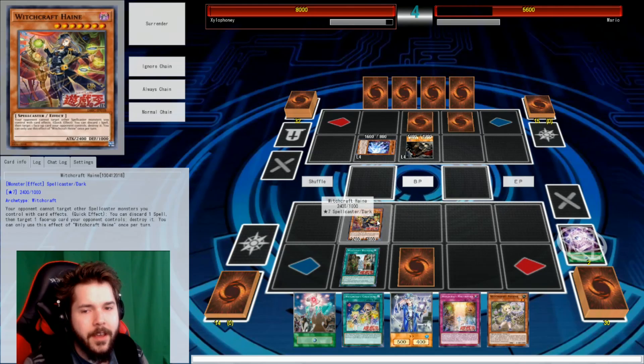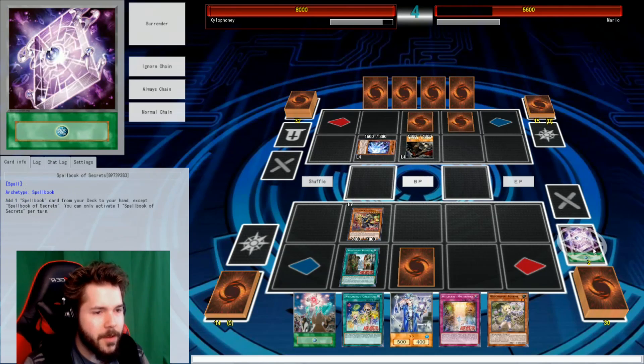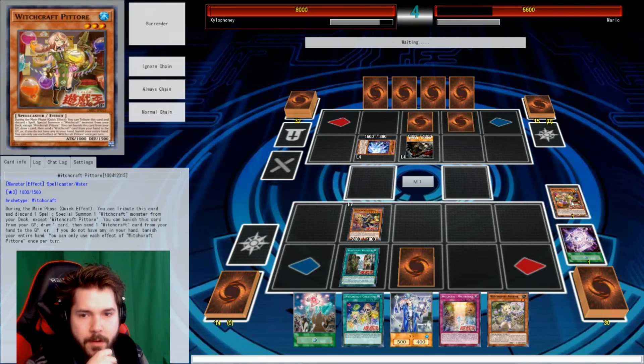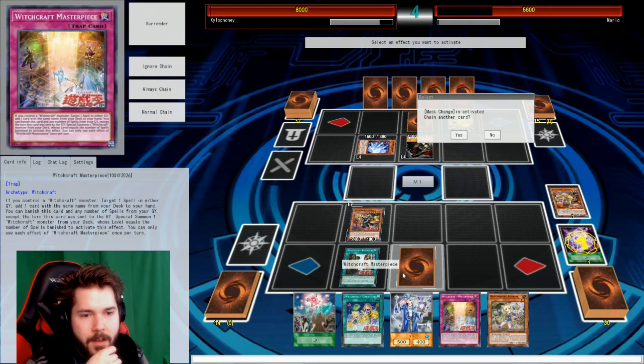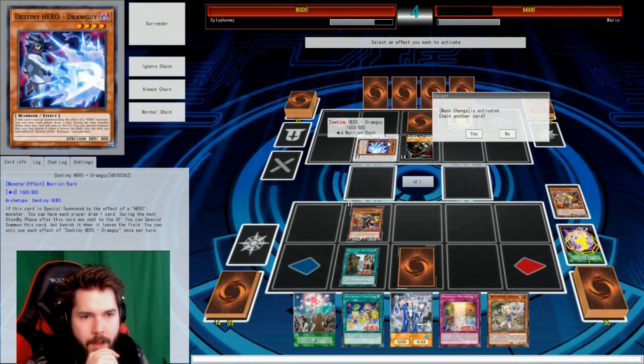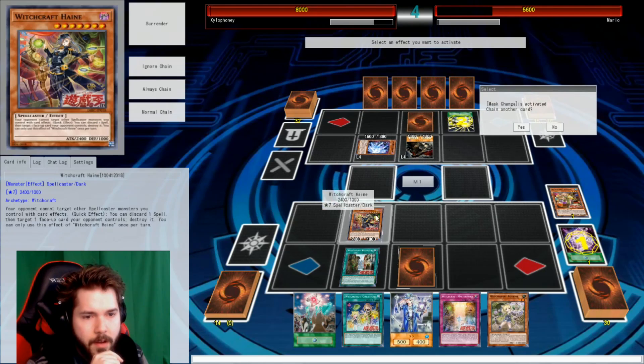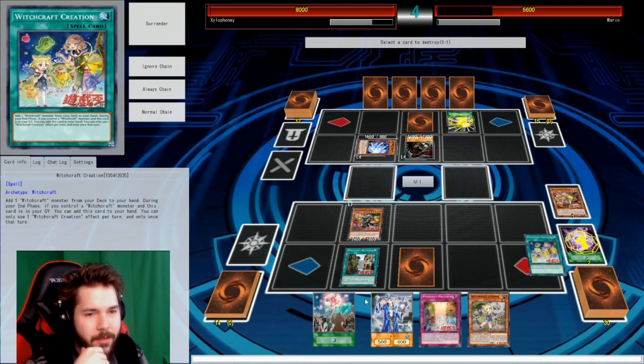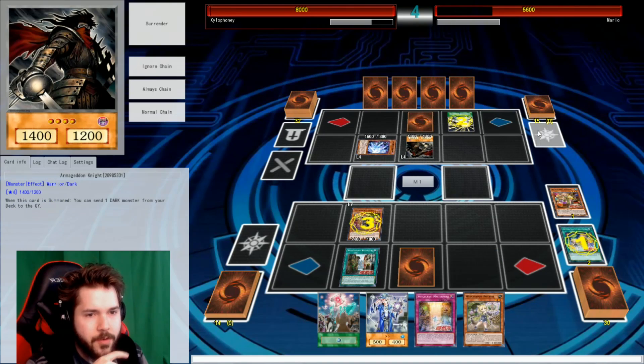I have a card effect on Haine where I can discard a card and target one of your face-ups and destroy it. As you can imagine with your field, not fully worth it right now. I think what we're gonna go for is activate the effect of Pater, and now I'll activate Mass Change real quick. Get rid of this one. I might be able to do something here — you're a hit-and-draw guy? Let's see if we can be cheeky. Let's work with this guy and ditch that Creation we just had before.